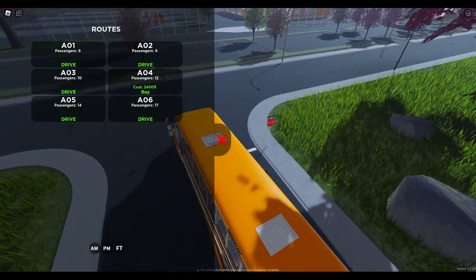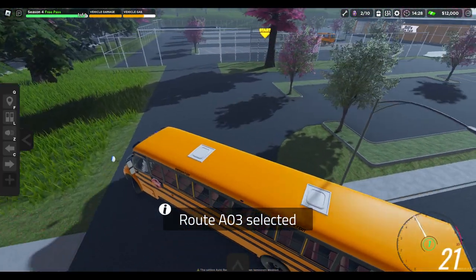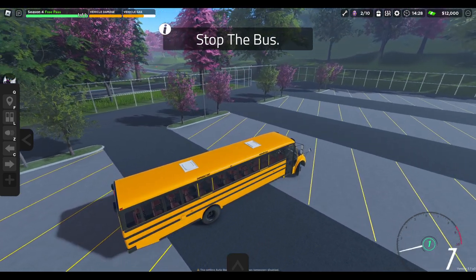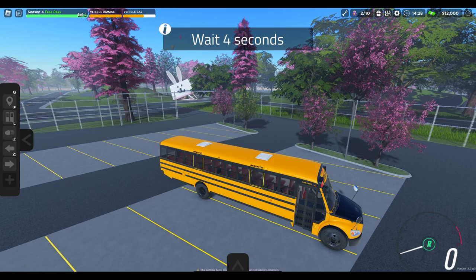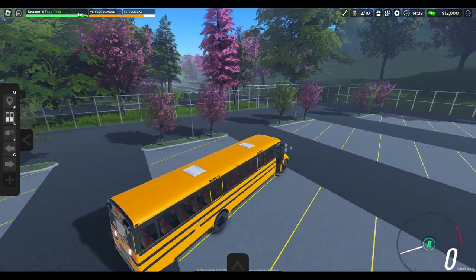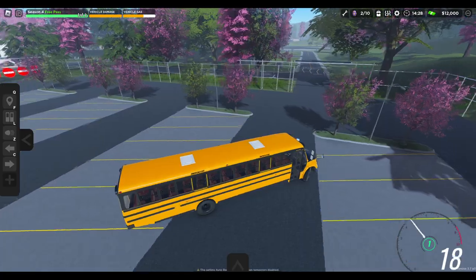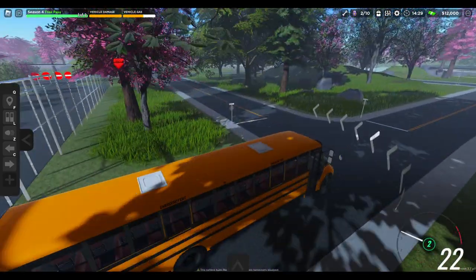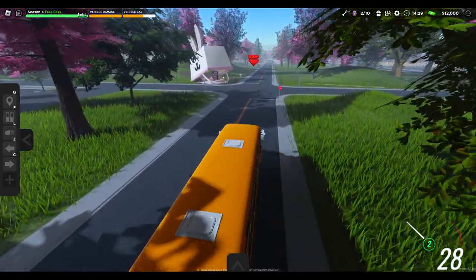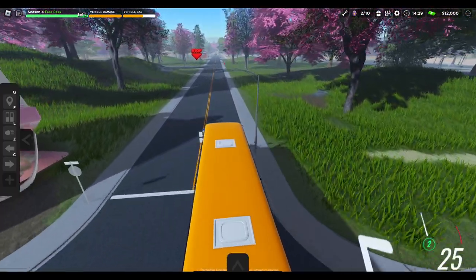Let's go ahead and choose a route. I don't want to drive the 17-passenger route — that's pretty far. Let's do the 10. Stop the bus, we'll just park it right here. I actually have to drive the actual route way — forgot about that. Let's hope we see some eggs along the way. If we don't, I'll probably just cut the video and pick it back up when I find all the eggs.